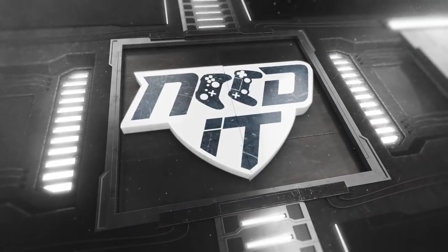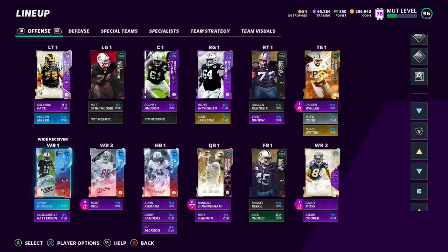Let's take a look at this team — it's been a while since I showed you my MUT team. I have 50-50 Raiders. If you guys aren't rocking a theme team, you guys are sleeping right now. You get plus two speed to every single player that's on the Raiders or was on the Raiders.